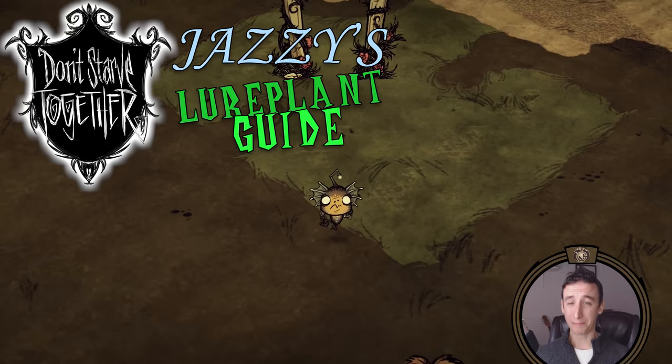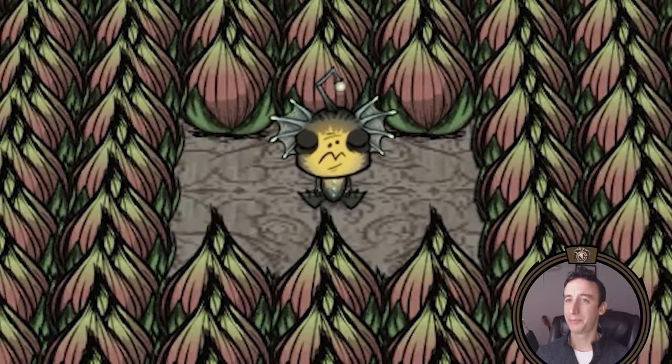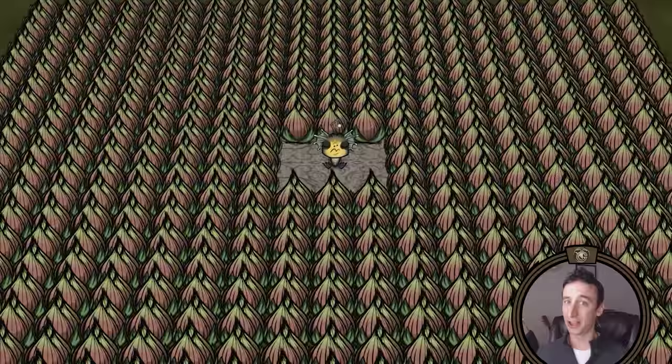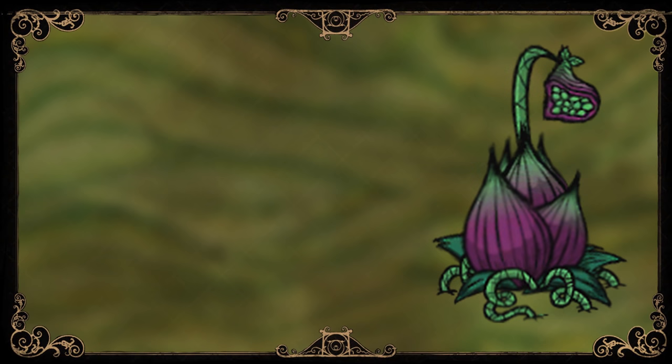Hey everybody, Jazzy here with another Don't Starve Together guide. Today it is my moral imperative to talk to you about one of the oft misunderstood, commonly overlooked, and indisputably most underrated items in the game. While unassuming in its appearance, this little leafy dude can be one of the best tools in your survival belt, helping you mass farm stacks of crops in seconds, single-handedly protect your entire base from seasonal dangers, provide defense against other mobs, and even help take down one of the hardest bosses in the game. Welcome to the wide and wonderful world of lure plants.